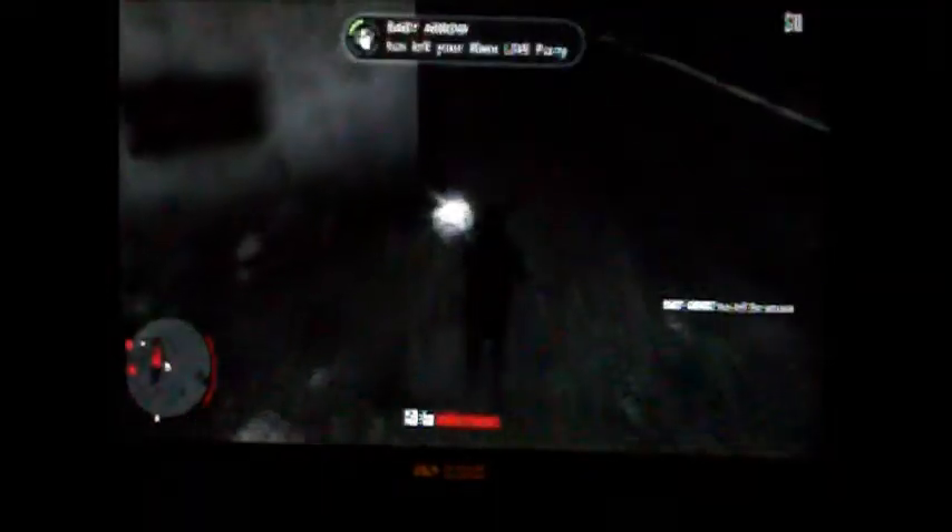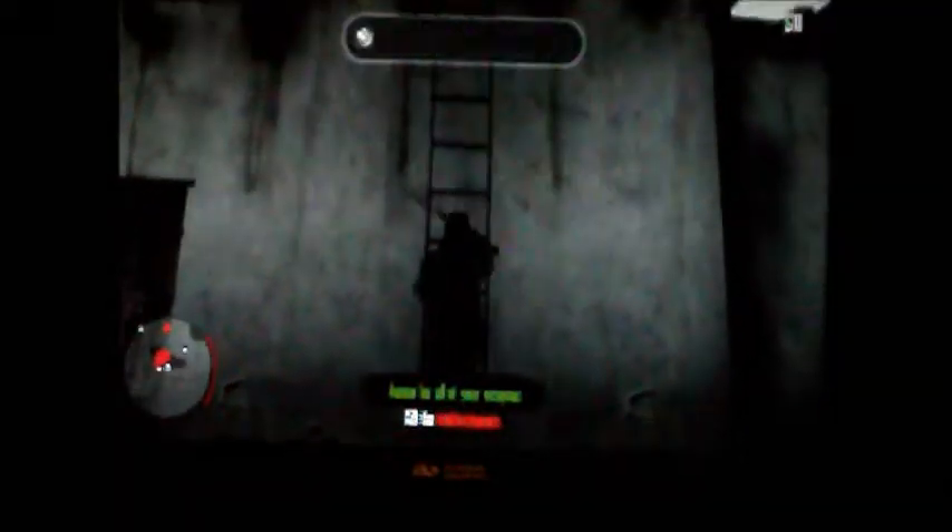Got a shotgun out here. It's raining. With an ammo box you walk near it and it automatically opens up showing ammo for all your weapons.